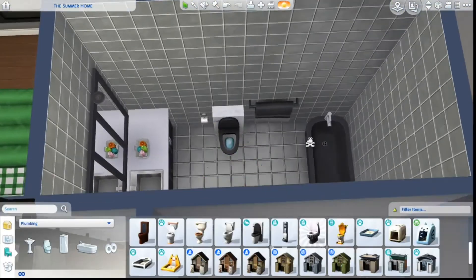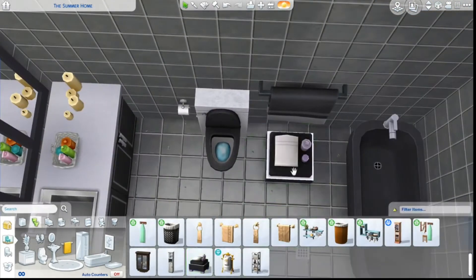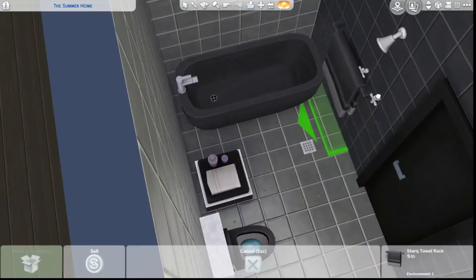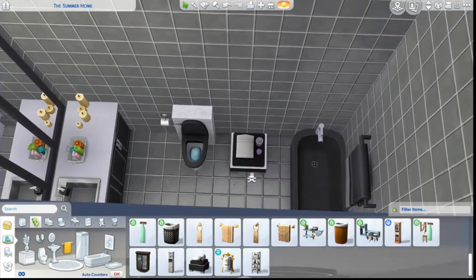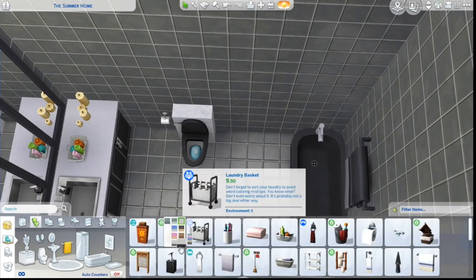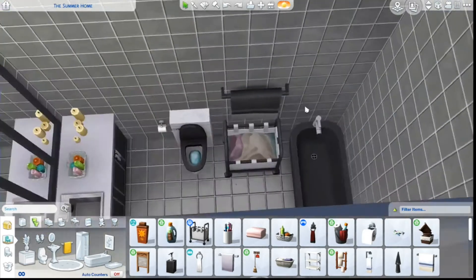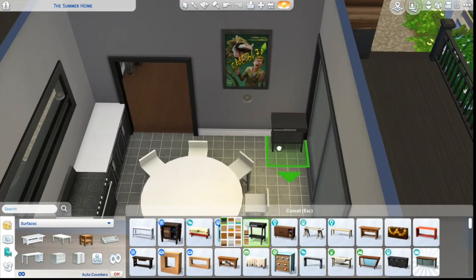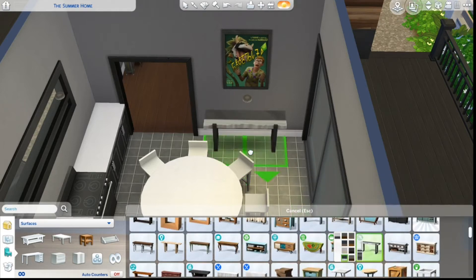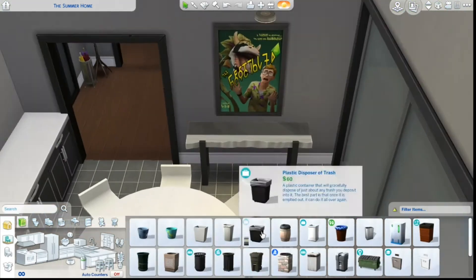I get rid of that shower later on because it just doesn't look natural in here. You saw a little glimpse of what the upstairs is but I don't include more of it in the video because it took up too much time. This bathroom is really really dark — I think I should have done more colors in here to lighten it up a bit, but oh well. I don't want to build this house anymore, it took me a long time.